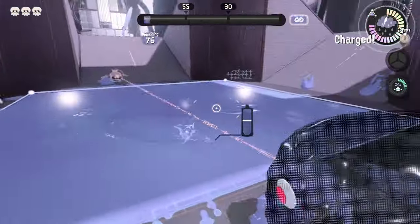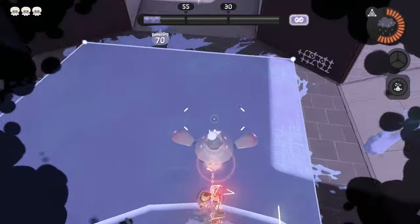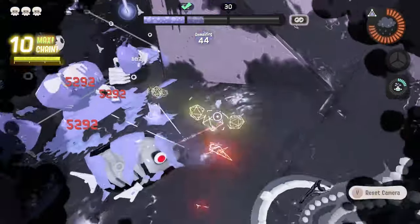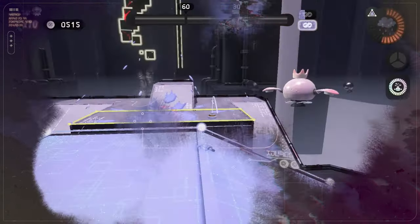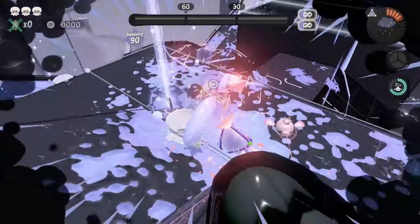Floor 24 is our next zone protection floor and there's a ceiling covering it, so Ink Storm won't do anything here. This level was a pain in the ass to complete because enemies are coming from all sides, and since we basically can't use our special we have to keep using splat bombs. After luring enemies outside over and over again we're able to clear the stage and move on. That was pretty rough.